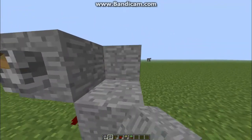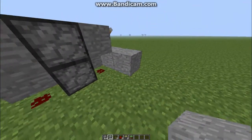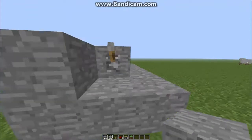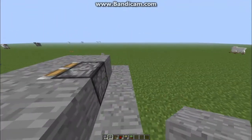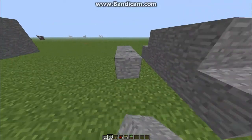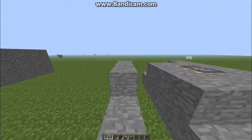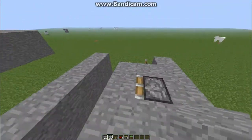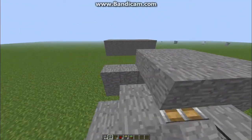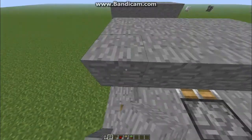Now I recommend just covering it up a little bit, just for looks and all that, because we all know how much looks matter in Minecraft. And then I would also make a little path right here, so they cannot just walk around it or something, so it would make more sense to have a path here.